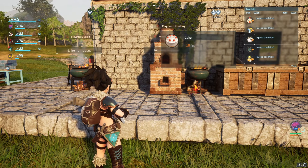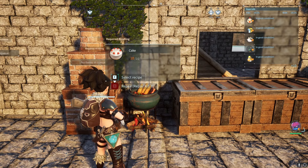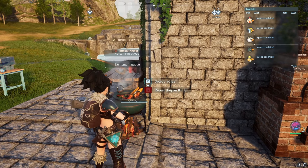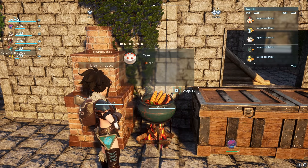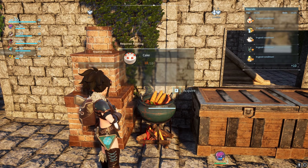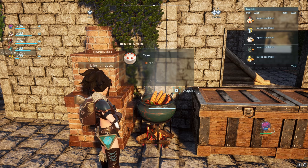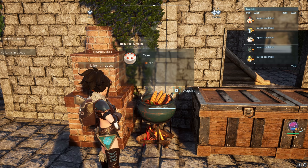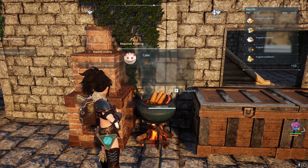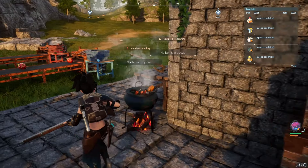Before we get into it, I recommend you build yourself two cooking pots: one dedicated to cakes so you can have them all ready, and one so that you can continue to cook food as you normally do in the game. The reason I like to have one cooking pot for cakes is so that I can just keep them in the cooking pot and they will not spoil over time. You can use a cooler box to slow down the spoil rate, but I find it easier to just keep them in the pot.